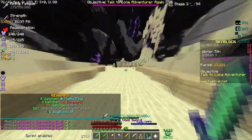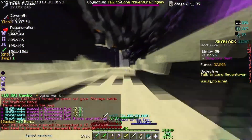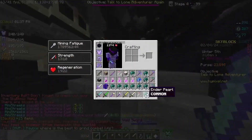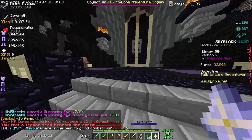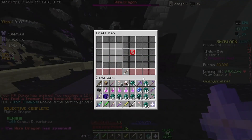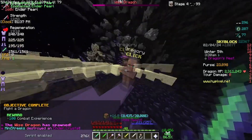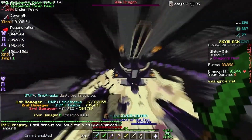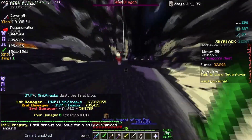Someone's summoning a Dragon, but I don't have a Bow - it's not going to be good. Someone summoned a Dragon. I think there's a guy that sells Bows up here. The Dragon might just die instantly though, because that has happened where the Dragon has died instantly. And yeah, the Dragon already died. That was quick.